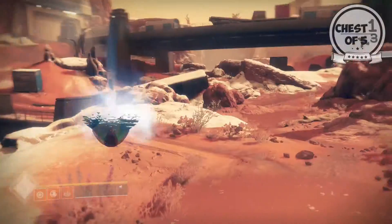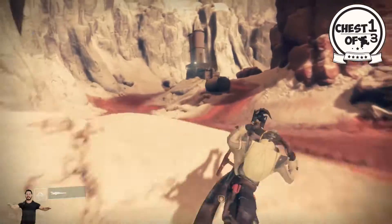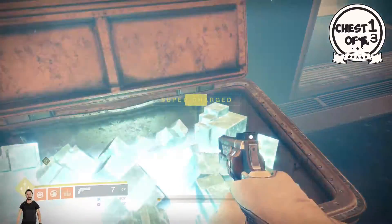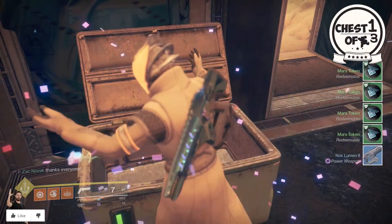All righty, starting off we're going to the Glacial Drift. Jump on your sparrow, head up this way — it's very close. It's in this doorway, chilling here. First loot, first location. What do we actually get? Well, we get 4 tokens and a blue.